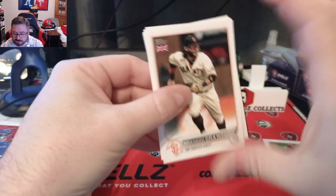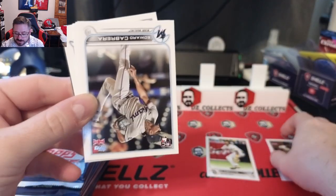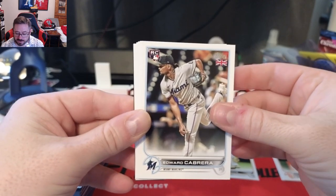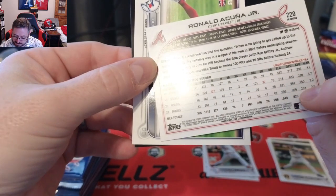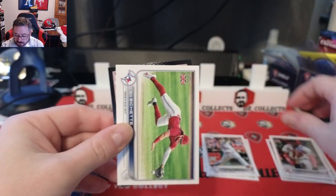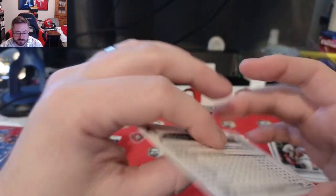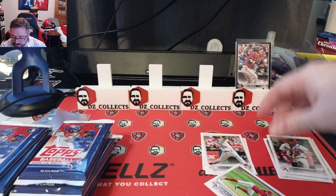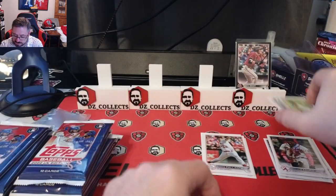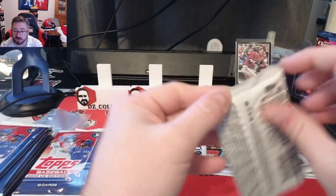Mike Moustakas, Brandon Crawford — and there's a CJ Abrams rookie card to get us started! Edward Cabrera rookie, Corbin Burnes, Andrew Painte rookie, Ronald Acuña Jr. — that's just the base card — and a Bo Bichette. Our first hit: a Seth Beer black parallel numbered to 125. First hit is a rookie and a Seth Beer from the Diamondbacks. One pack in, one parallel already.